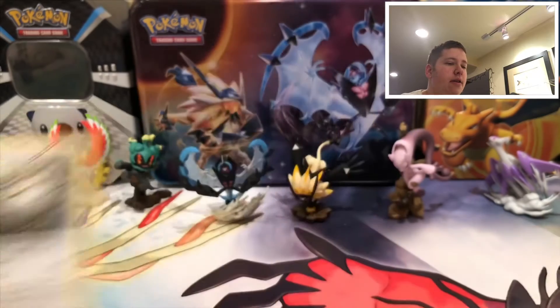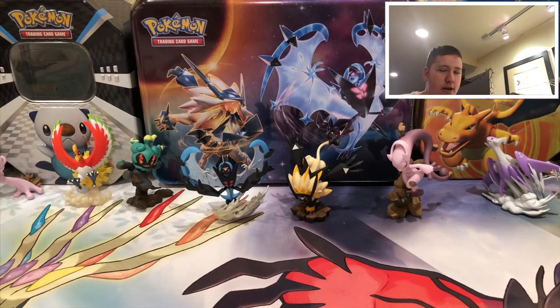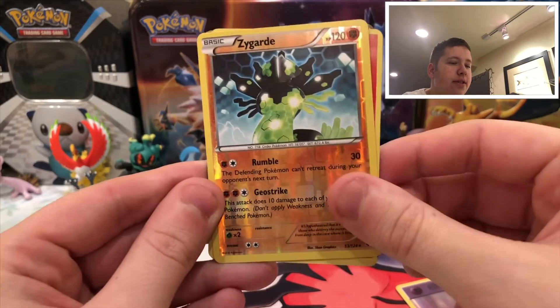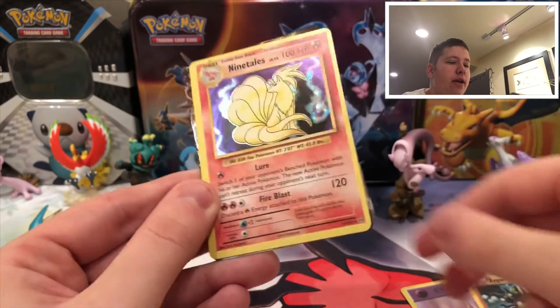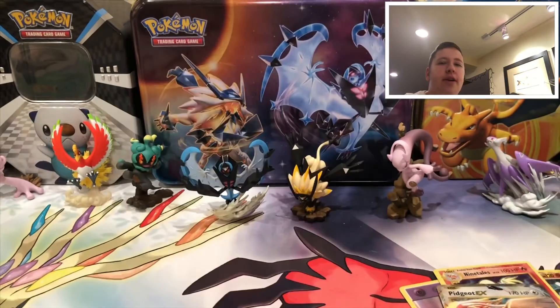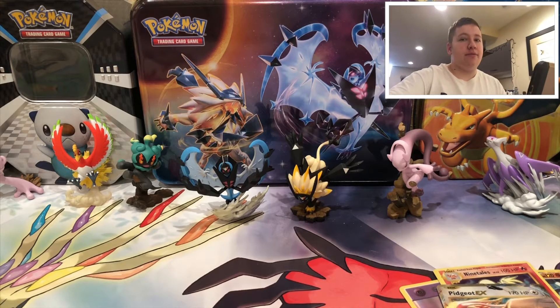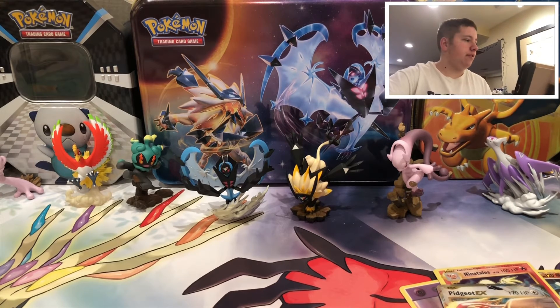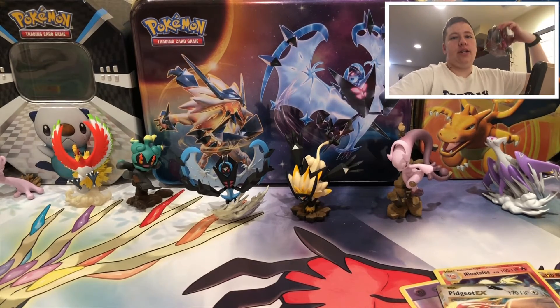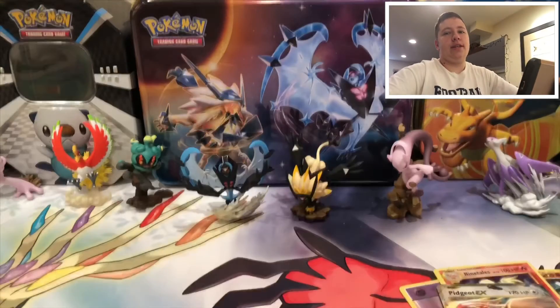Okay, pretty good opening I gotta say. So to recap: we have a Psychic type energy, Zygarde reverse holo rare, Nine Tails holo, Pidgeot EX, and then Hema Champ EX. Pretty good opening! Stay tuned for another few episodes of Sunday Tins, got some more stuff coming - like the Magirna and the shiny Eevee. See you guys in the next one, goodbye!